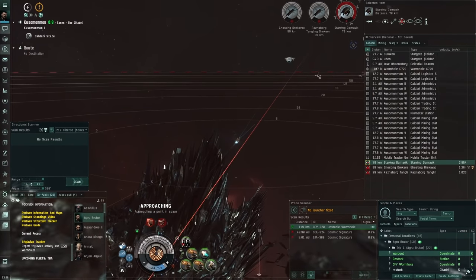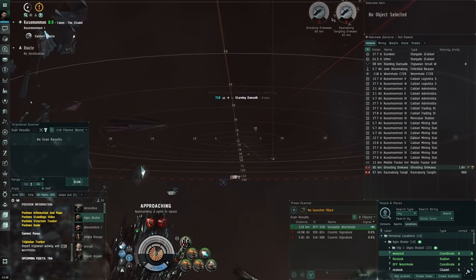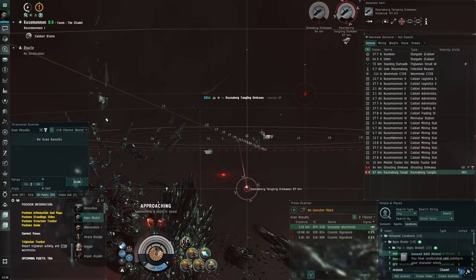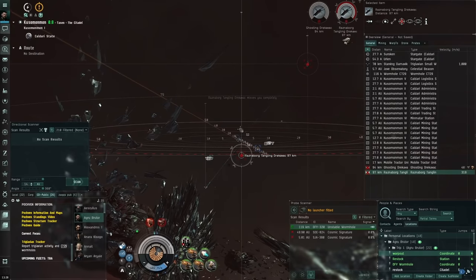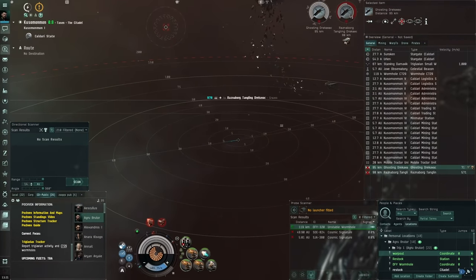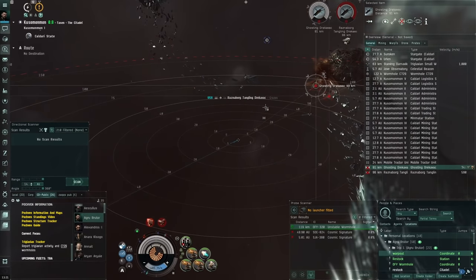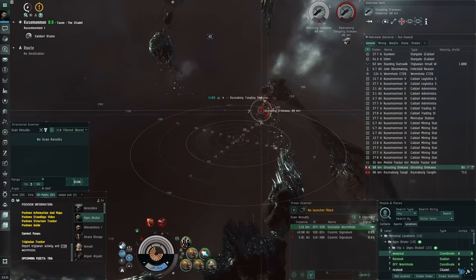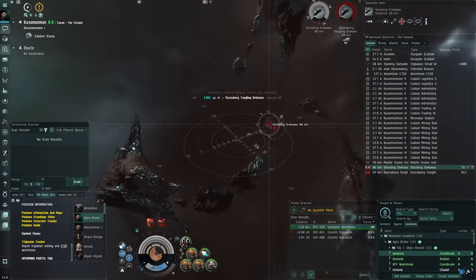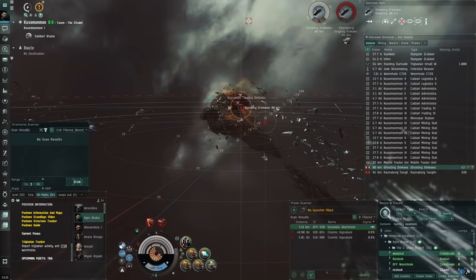We can switch to Caldari Navy anti-matter now since he's getting closer. Keep the afterburner on - it helps pull distance. To improve tracking, zoom out and double-click directly away from the target to get optimal transversal and perfect hits. There's a Raznaborg tangling and ghosting - those Raznaborg guys die a lot quicker. This ship might get too close so we may need to warp out, but that's fine - we'll warp back in at 100 and use bookmarks.